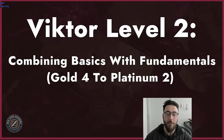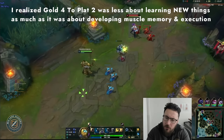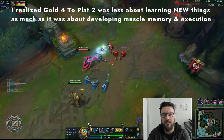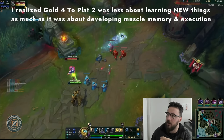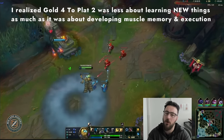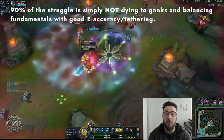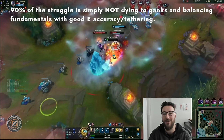Moving on to Viktor Level 2: this is combining the basics with fundamentals — two things together. Viktor basics combined with mid lane fundamentals. I believe this does and will get you from Gold 4 to Platinum 2. Across all my coaching sessions, I realized that Gold 4 to Plat 2 was less about learning new concepts and more about developing muscle memory, a good feel for the game, and really working on execution. People overcomplicate this climb.